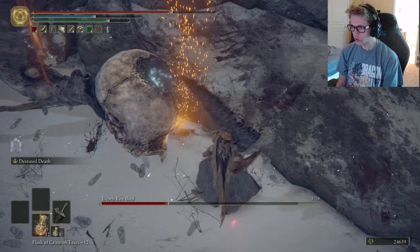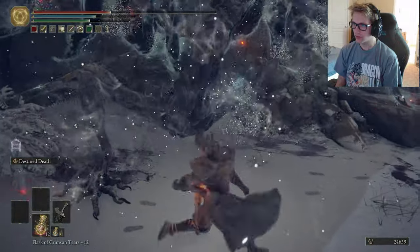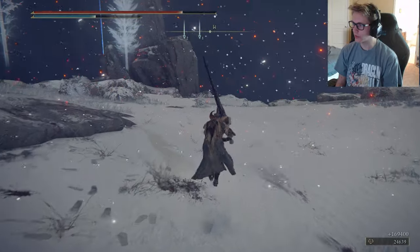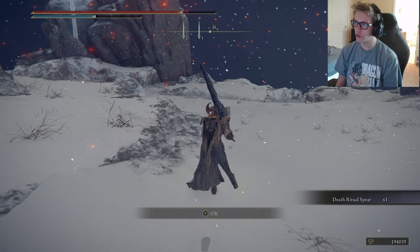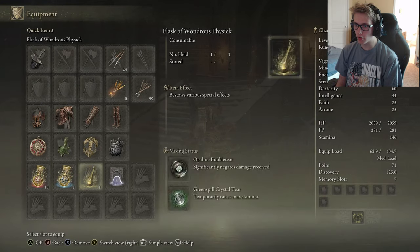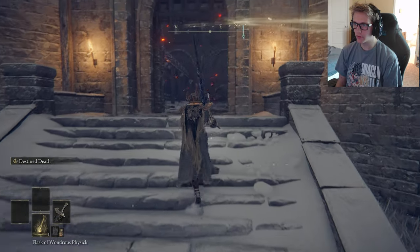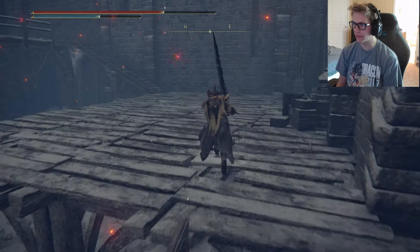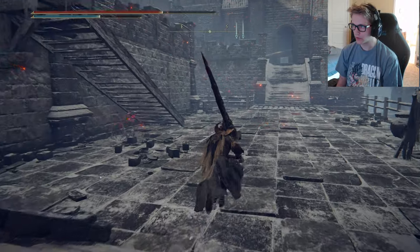Oh it's pecking at me — I've never fought that bird before. It's using ghost flame. Enemy felled! I got 169,400 runes and the Death Ritual Spear. Here we are at Castle Sol. To prove I don't need to crutch on Mimic Tear, I'm going to use Ancient Dragon Knight Kristoff. At the top of this castle is someone I need to kill: Commander Niall. He drops the other part of the medallion.